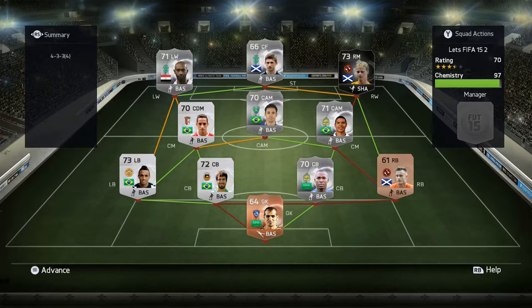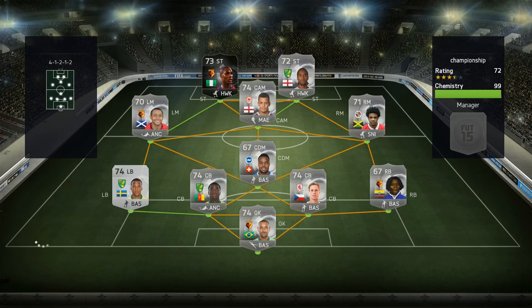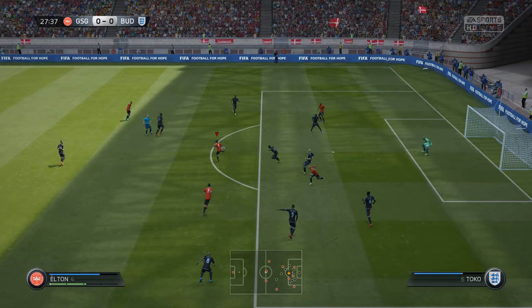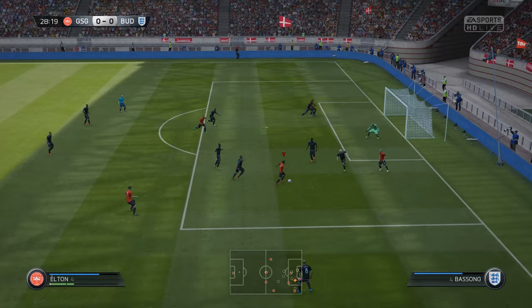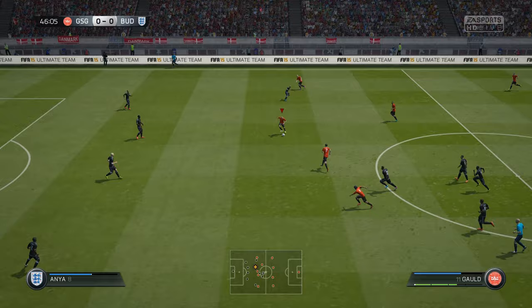I jumped into the quarterfinals of the Silver Class Tournament, going with our Gary McKay-Steven and Shikabala squad. We came up against a Championship side — a pretty tough squad to play against, not gonna lie. I barely created anything in the first half. My best chance was getting into the box with Elton, but I couldn't even get a shot off at halftime. As the halftime stats showed, he had the shots and I had the possession, but no goals.